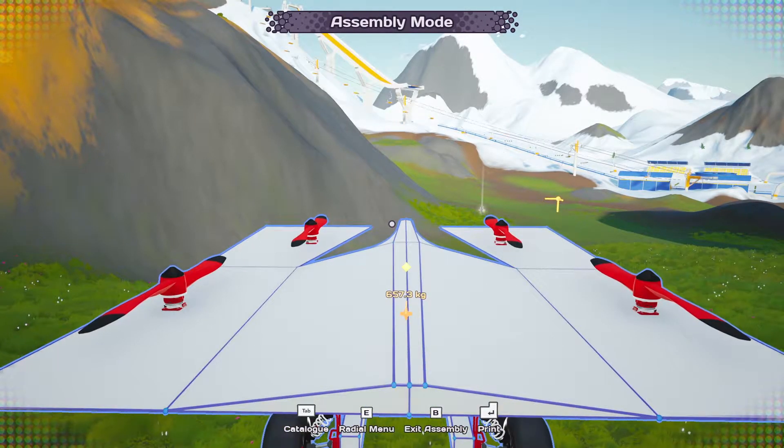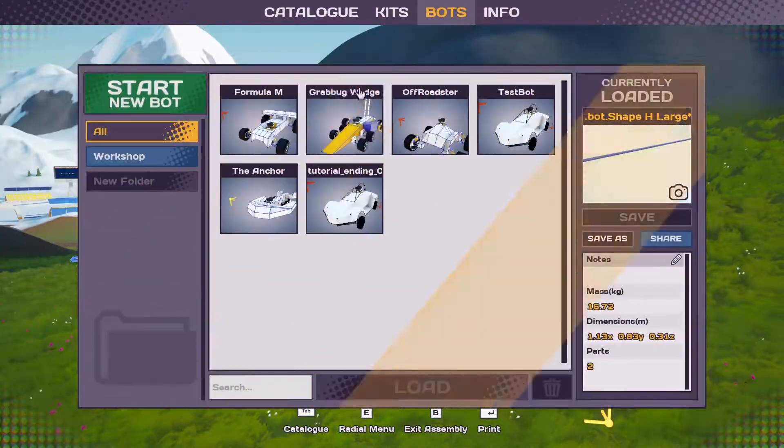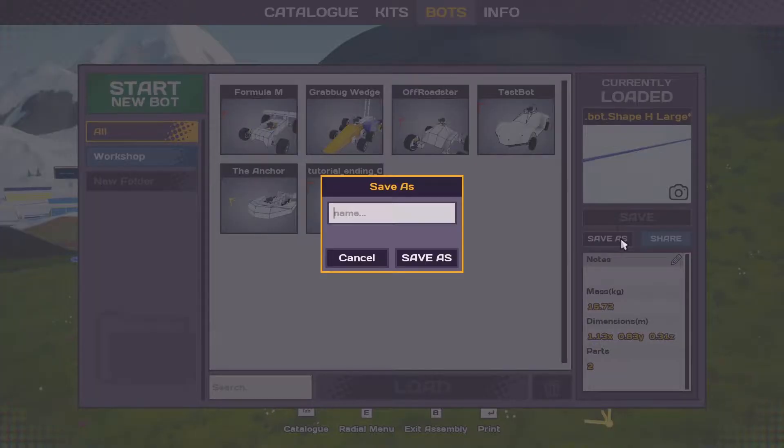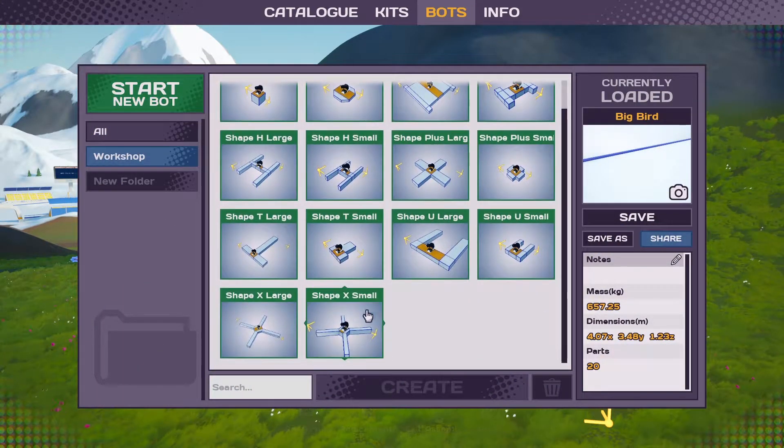Hello there and welcome back to some more Main Assembly. In the last episode we went to the ski ramp and built this monstrosity, but it is working so I'm going to name this Big Bird. And now we're going to make a new robot.